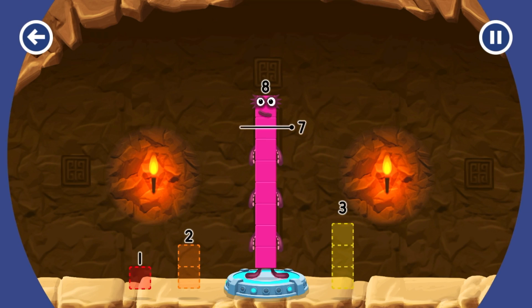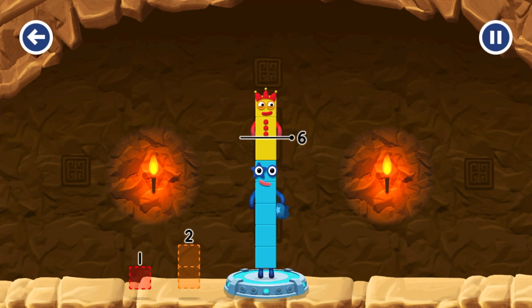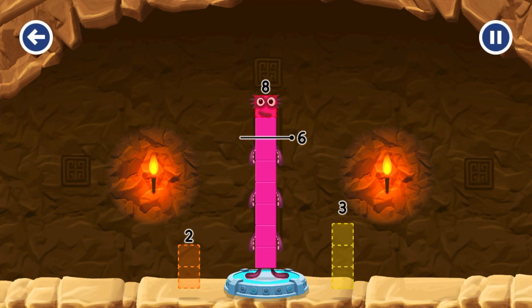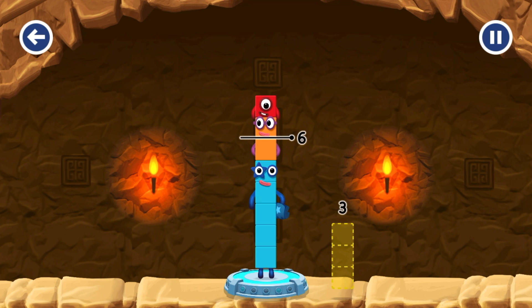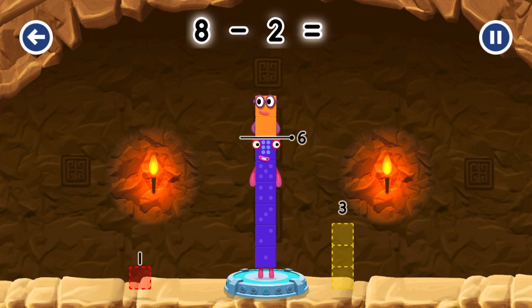Take number blocks away from 8 to leave 6. Three? Try again. One. Two. Try a smaller number. Two. That's right. 8 minus 2 equals 6.